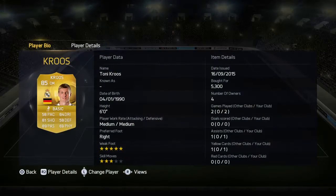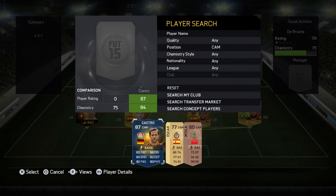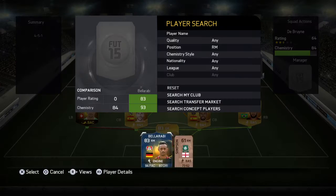In the centre mid we have Tony Cruz. He's a guy that has joined the squad. 82 pace, 80 shooting, 90 passing, 86 dribbling, 82 defending and 80 physical.